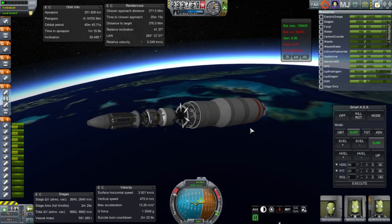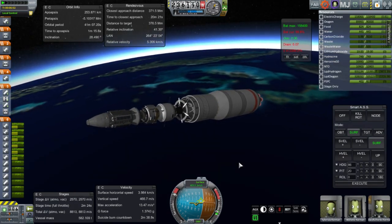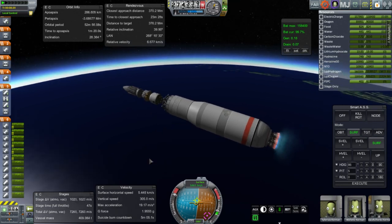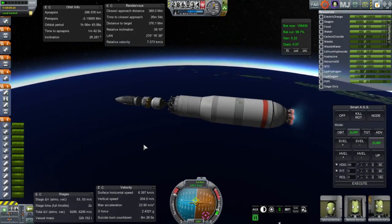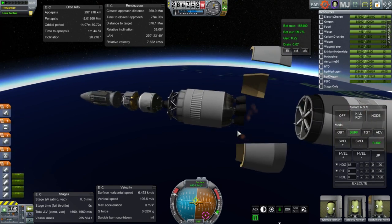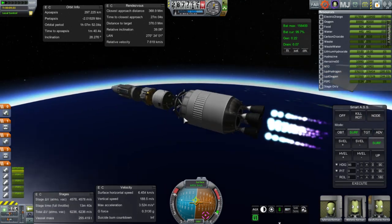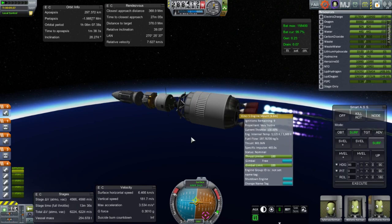Taking a closer look at the payload: we've got the station portion on top — a Spectre module from Tantares — and the lander below it, then the tank that will get us into orbit around the moon and start the descent for the lander. Technically the lander has enough fuel without that help, but we'll end up with extra anyway. Separation and ignition of the Vinci engines — one reason I like them is those extendable nozzles, the high ISP, and great thrust.